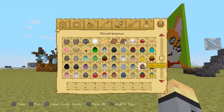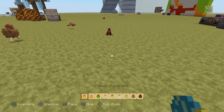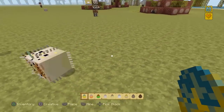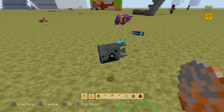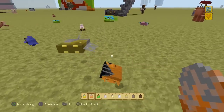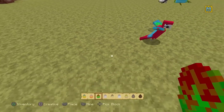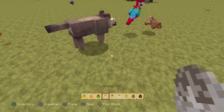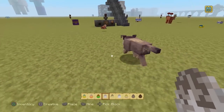Moving on to the final few mobs: we've got a pufferfish, a tropical fish, a parrot, a wolf, an ocelot, a polar bear, a horse, a donkey, and a mule. The pufferfish, when in its puffed out form, actually looks pretty good — super spiky. Tropical fish comes in a billion varieties and they all look a little more realistic than you might expect. Parrots are haunted — one is a haunted parrot and then there's a regular fancy looking parrot. And we've got a dog who just wants to kill all the rabbits and monkeys, because that's how it works in the real world.